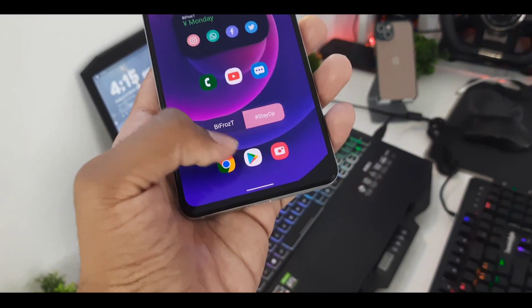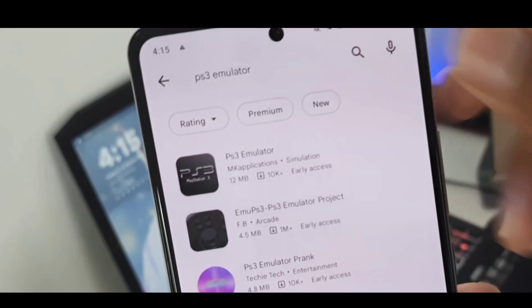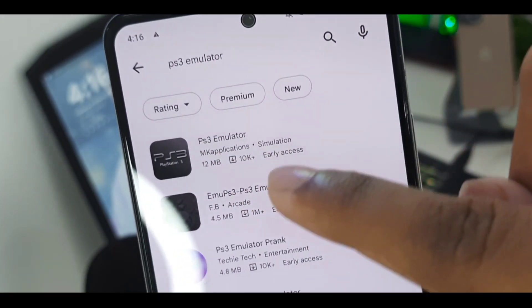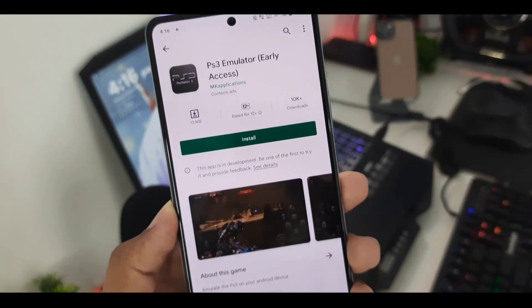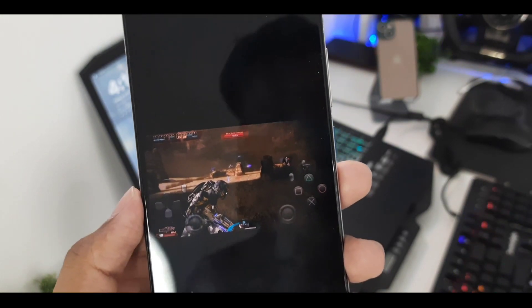First of all, I went ahead and opened the Play Store and searched for an app known as PS3 Emulator. Here you can see it is a 12 MB app known as PS3 Emulator, which is showing that it's currently in early access. We'll go ahead and click on it. Here you can see that it says PS3 Emulator Early Access.